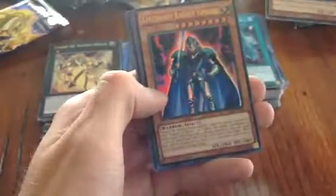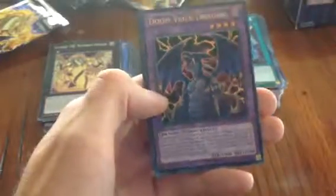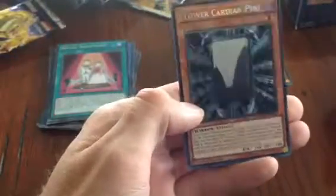Next pack: Soul Charge — nice — Wrath Discipline, Legendary Knight Timaeus, Doom Wise Dragon, and Ritual Sanctuary — that's for the Cyber Angel deck. So we actually pulled the Cyber Angel ritual card. Also: Mount of the Bound Creator, Fang of Critias again, Tyrant Wing, Algencomite, Legendary Knight Hermos, and Flower Cardian Pine.